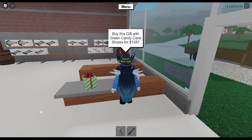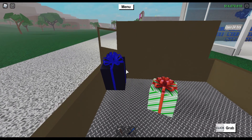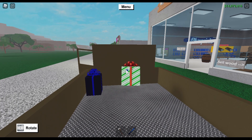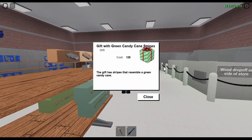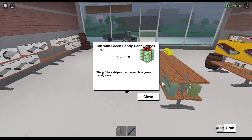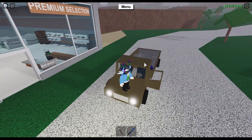A few years ago they added a gift just like it with the same model, but it had red candy cane stripes, and inside was a red striped candy cane. So likely, because this is the same gift model and it is green candy cane striped, it's probably going to be a green striped candy cane rather than a red one — just because it has the same gift model and the description kind of tells you. But I'm not 100% sure; I don't know until I can open them on Christmas Day or after.